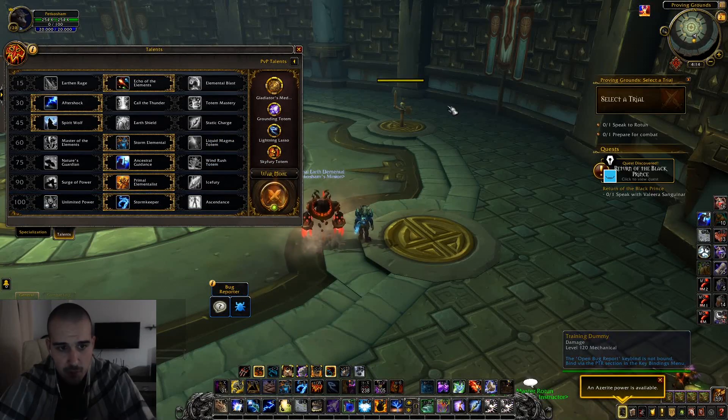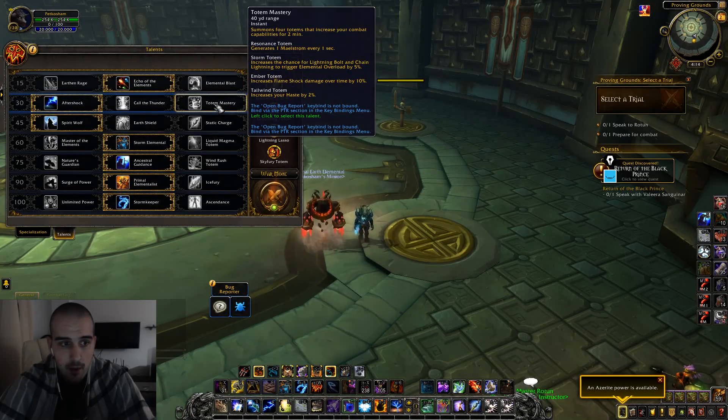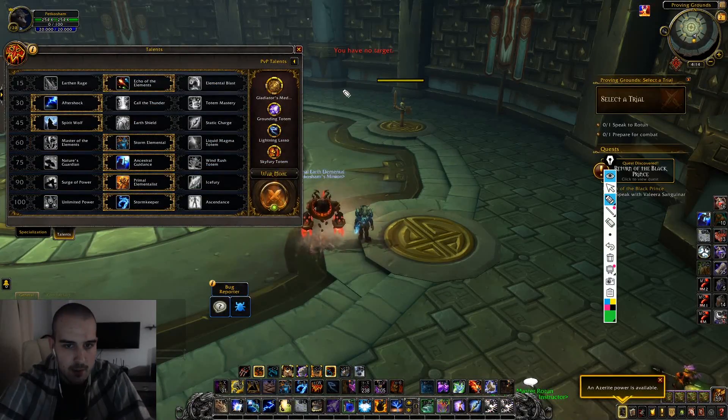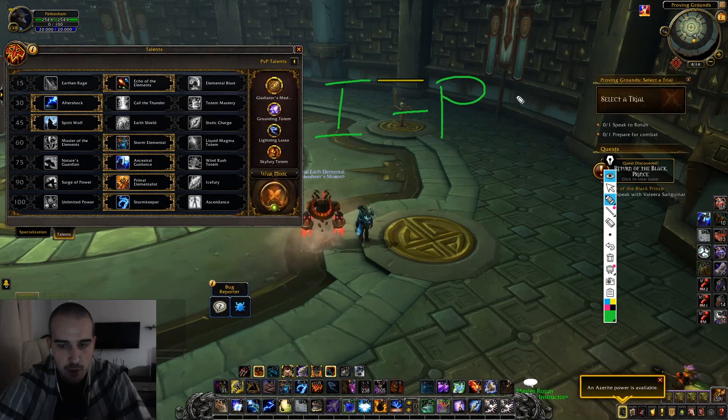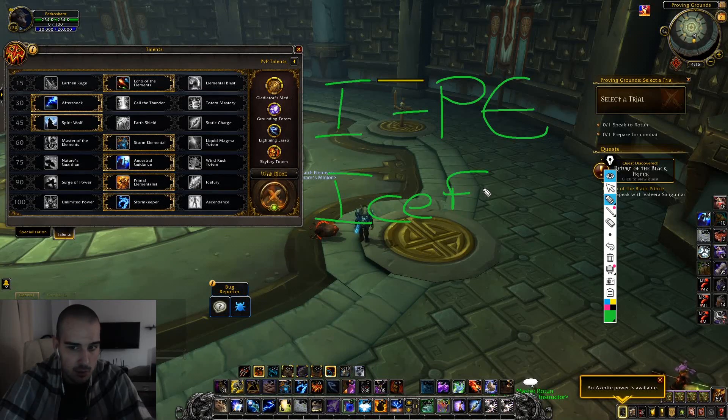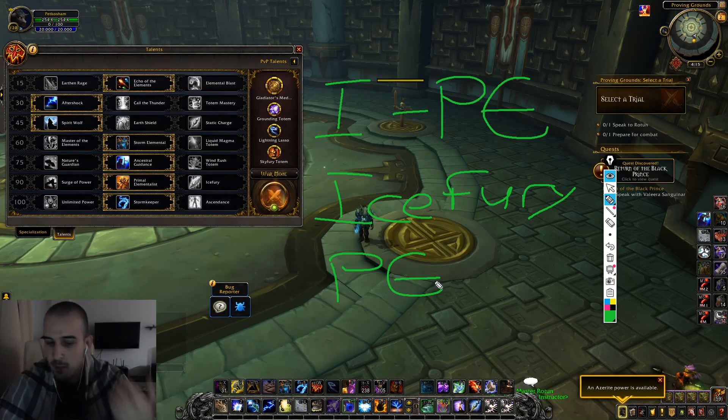For raiding, there are two adjustments I usually make. First, I always run Totem Mastery for raiding. And instead of Storm Elemental, I always run Master of the Elements for raiding. Sometimes I switch to Ice Fury. I switch from the Ice Fury build to the Primal Elementalist build when I know it's a pure single target fight or two targets where I need to push boss damage — then I play Ice Fury. But if it's a cleave fight with two to three targets constantly, or adds coming every 20 seconds, then Primal Elementalist will probably be slightly better. I usually support these feelings with simulation crafts.